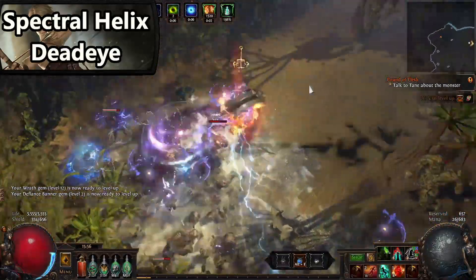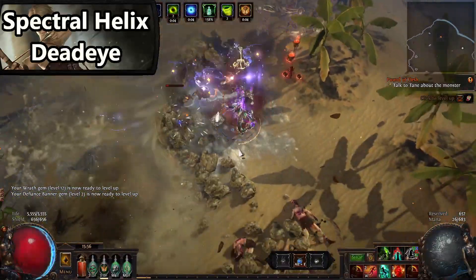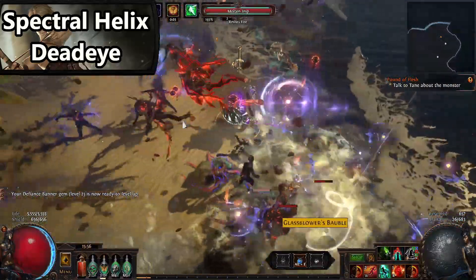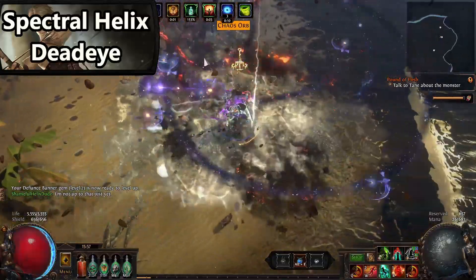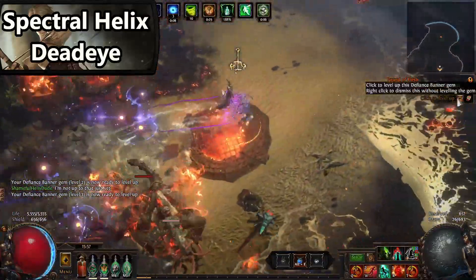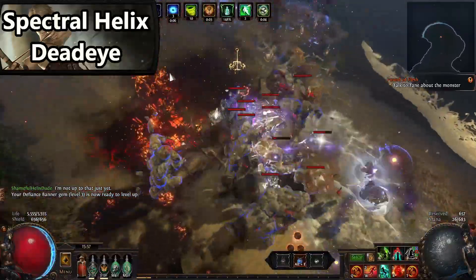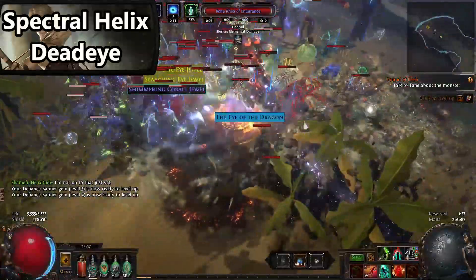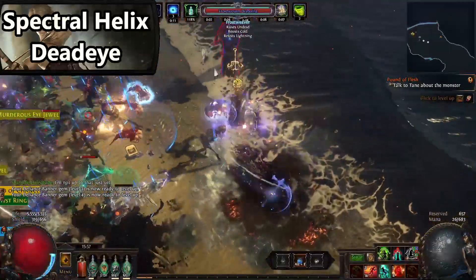You do have a few pain points, but pretty much upgrading your claw and following the build guide will fix any problems you're having. This build is really good — it can handle bosses, it's smooth for mapping, and it's very fun. One of the smoothest and easiest builds to play. So if you're a new player, I highly recommend Spectral Helix Deadeye. It is one of the easiest starters in the game.